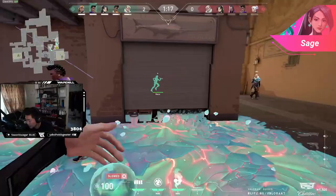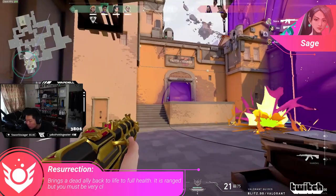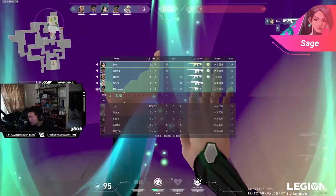Sage's other abilities are heal and resurrection as her ultimate. These are both very valuable abilities. If you have them available, you're going to want to play further back and more defensively so that you can heal or revive your teammates after they get into their initial fights. These abilities can give you a man advantage or give your teammate a good chance of winning another duel. If you die early when you have these abilities available, your teammates won't be able to get that extra health or extra life, and they'll have a less likely chance of winning the round.